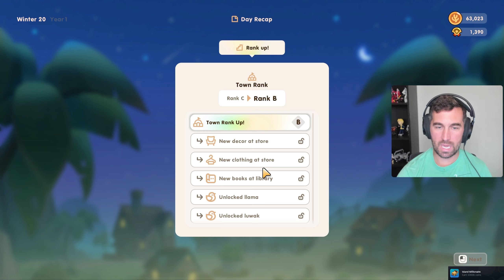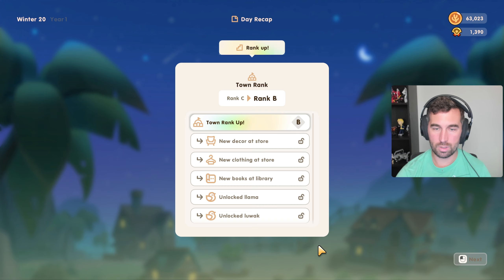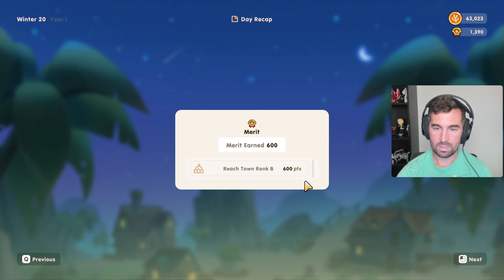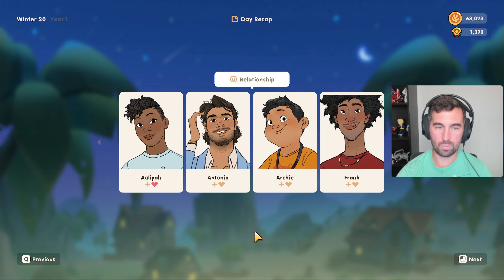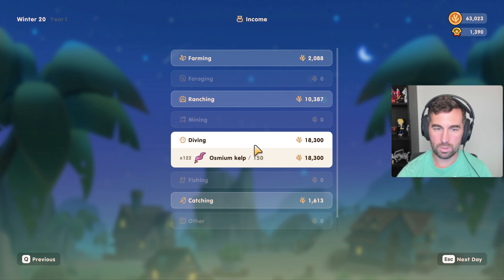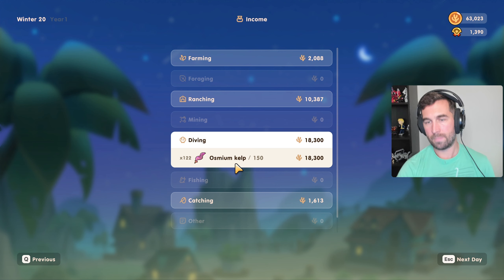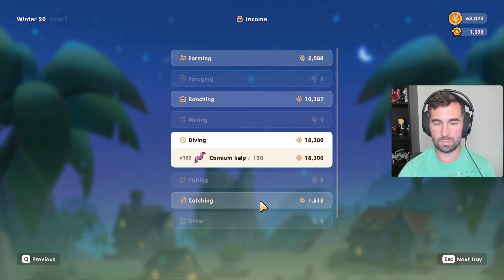Town rank B, baby! Unlock llama and luwak — I know what a llama is, obviously, but a luwak I have no idea what that is. New decor, new clothing. Look at that — 600 merits! 32k — holy shit! I knew it was good money-making but I didn't expect it to be that much. 18k just from that — that's pretty nice. Stone crabs are worth more than I thought. Ranching's always good. For farming I got a fermented cheese wheel. 30k is pretty solid.